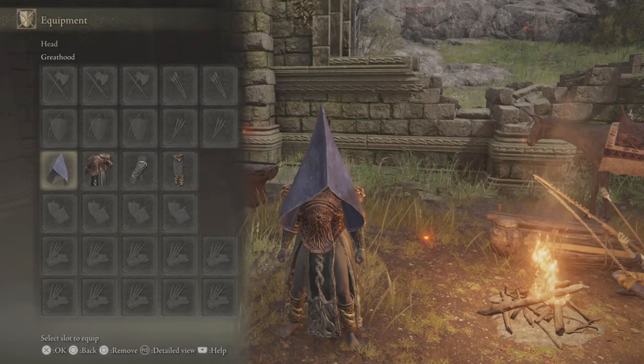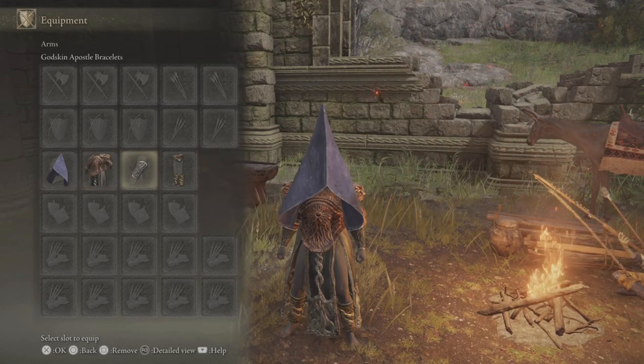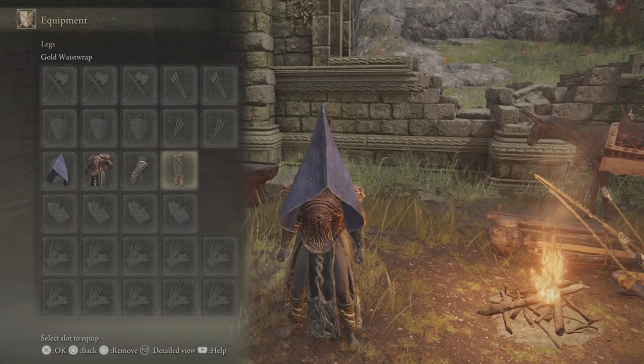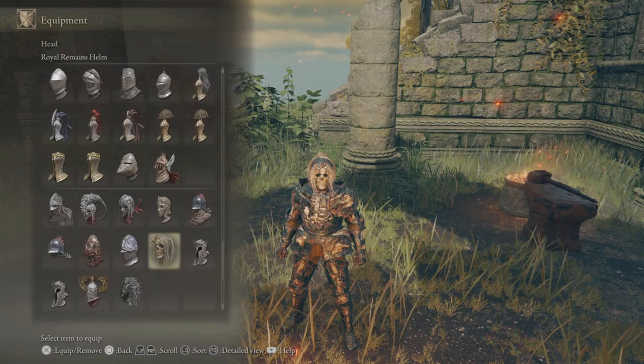For holy damage negation it's the Great Hood, Crucible Tree armour for your chest, Godskin Apostle bracelets and Cold Waist Wrap for your legs. And then we're on to the armour pieces with special effects.